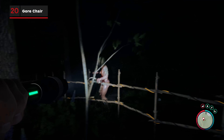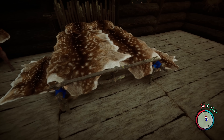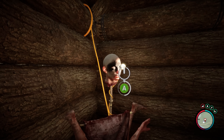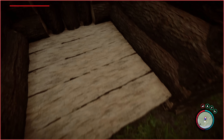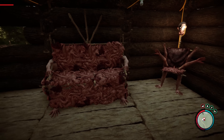While it's important to have a functional, defendable home, style is equally as important. At release, there wasn't a wealth of options to express yourself, but patch 13 brought in blueprints for some lovely new furniture like the gore chair — the squishy, disgusting throne fit for a cannibal king. But what if you plan on having a couple of guests over? Don't worry, there's also now a gore couch. Hopefully Kelvin approves.